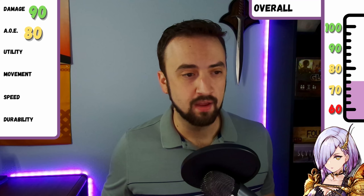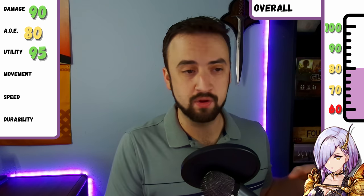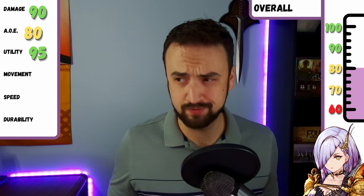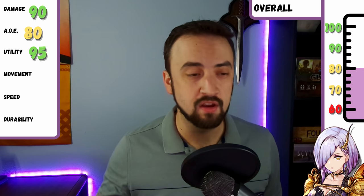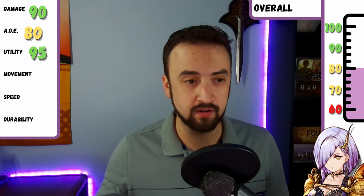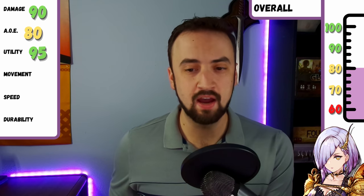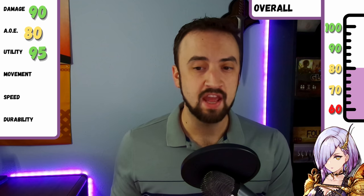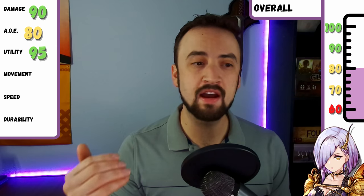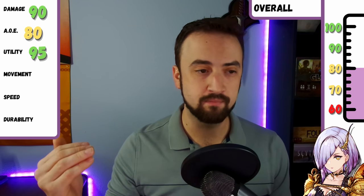Utility is her best stat to me. She brings buffs for herself, buffs for your tanks, heals, and hate generation — she can do kind of everything and she really doesn't suck at any of those things. Is she the best healer? No. Is she the best tank? Nope. But as a mage, she can succeed at those things, which is saying a lot. Her buffs — Protect and her shield — stack with each other and she can generate hate. That's great synergy. She works great supporting herself and others, and she's a really great unit going into the second fight of Guild Wars because she'll set your team up for success. 95 here for me — a real big boost to her score. That's her strength.